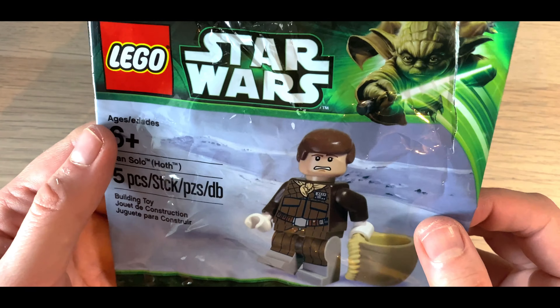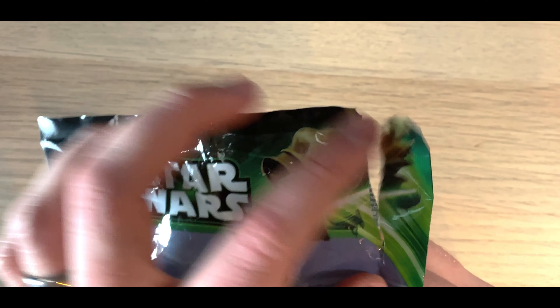Next up we have the Han Solo one. I just opened this off-camera because it took me ages and then I realized there's actually a tab at the top. I was a bit surprised he doesn't come with a gun, but it more than makes up for it — he has a double-sided face which I didn't know about. One side has the mask over his mouth and goggles, so when you put that on he looks absolutely awesome. He also comes with his hair and a scared face, like he's out in the cold looking for Luke Skywalker.